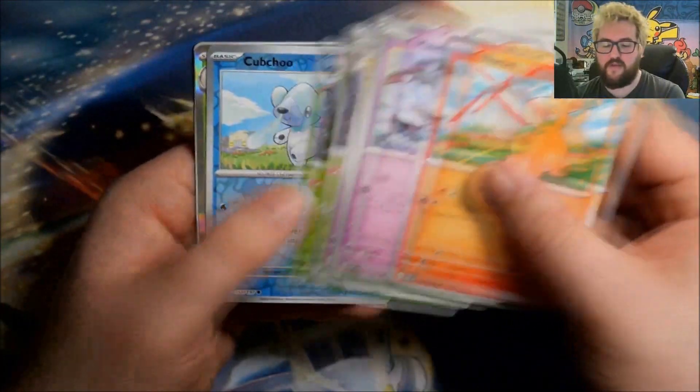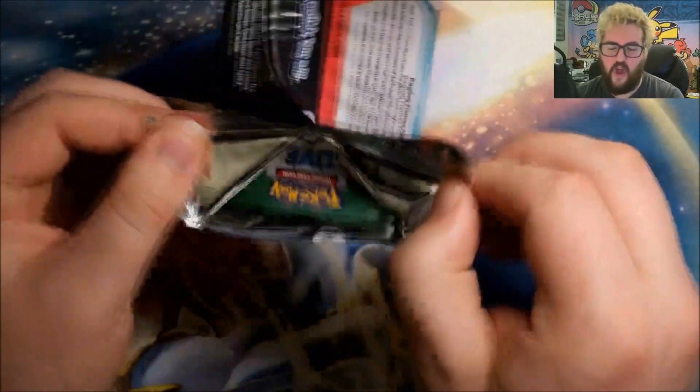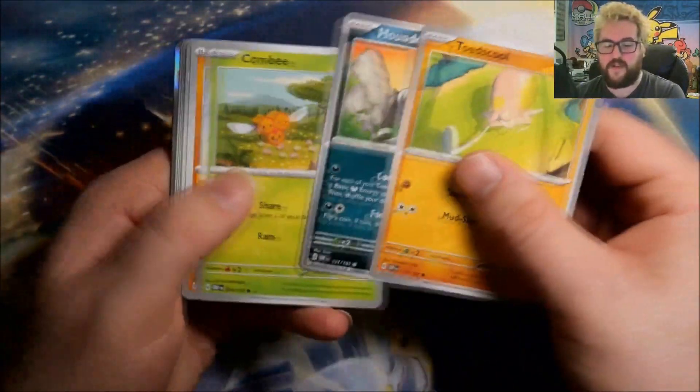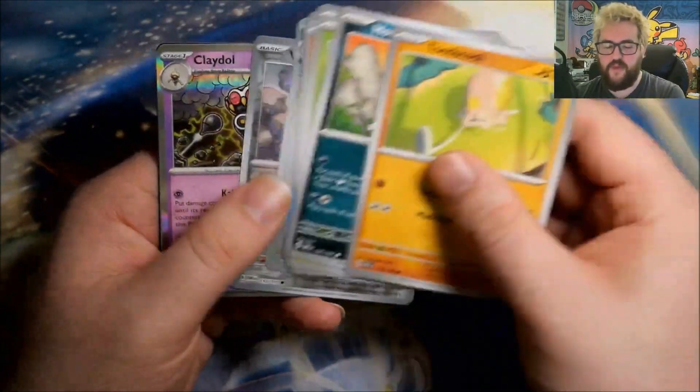Reverse Trevenant, reverse Grubbin, and a foil Scovillain. It feels like there aren't that many regular foils in this set — you hit the same ones a lot. Exes and reverses are going to be the difficult part for this set, which I'm okay with. Then: reverse Linoone, reverse Varoom, and a foil Klawf.